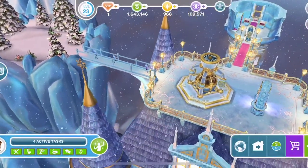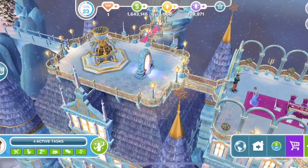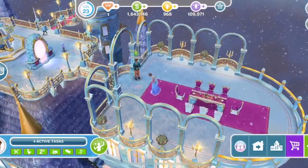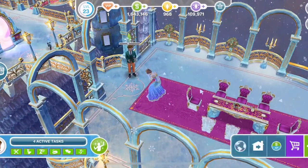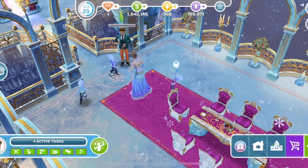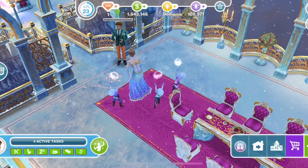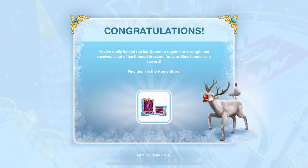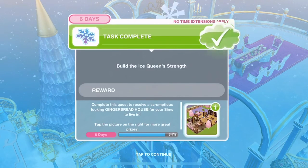Look at them running along to help. We're coming, queen! Don't worry, we're coming to help. And there's our Sim cheering them on. Congratulations! You've really helped the ice queen to regain her strength and received a set of ice-themed dresses for your Sim's home as a reward.